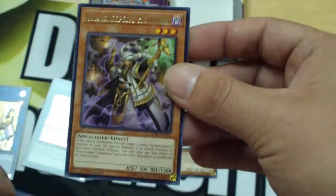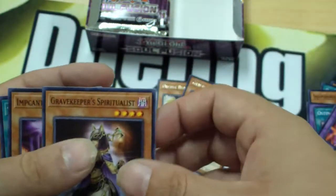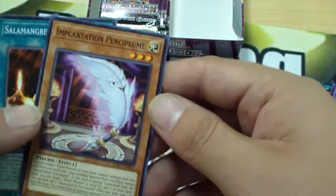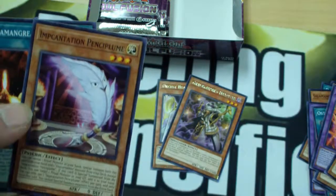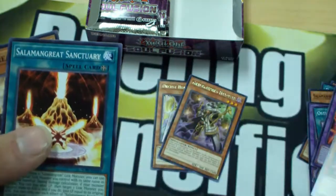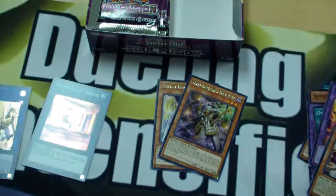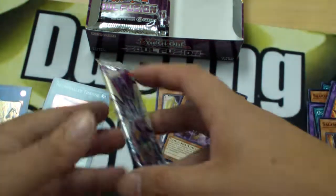More Gravekeepers cards — we've got Gravekeeper's Headman and Gravekeeper's Spiritualist. Interesting. The new Ritual cards — Incantations. I might mess around with these, they look fun. Salamangreat Sanctuary field spell. And Salamangreat Falco — I'm literally going to pull all of the Salamangreat cards.